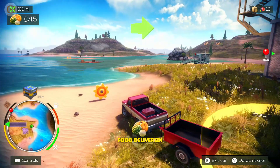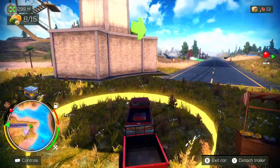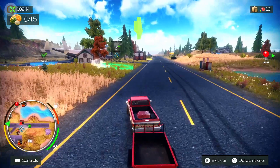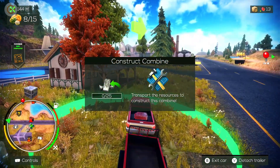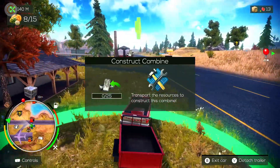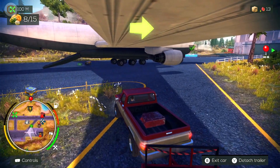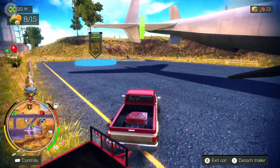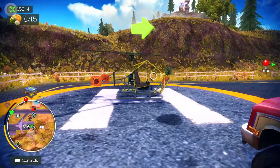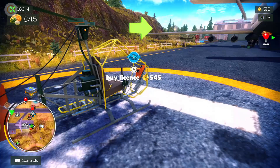We dropped off a few of those - still not enough, they want another seven. There's some other stuff to do. This looks like a repair job - construct a combine harvester, transport the resources. It needs 25 metal. We need to find a source of metal. There's a little hidden thing up there - we're probably going to need some way to get up onto those wings. There's the gyrocopter for 545 coins, and you can fly it around the map.